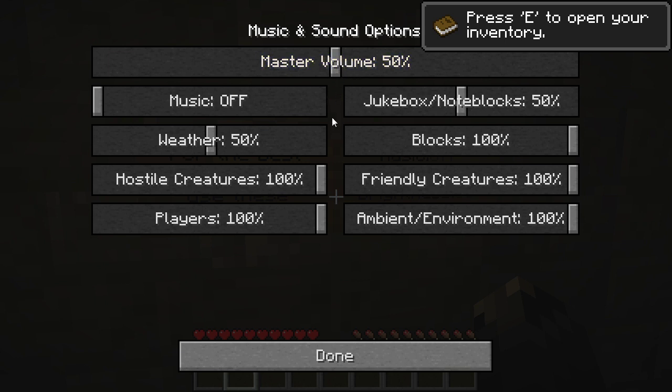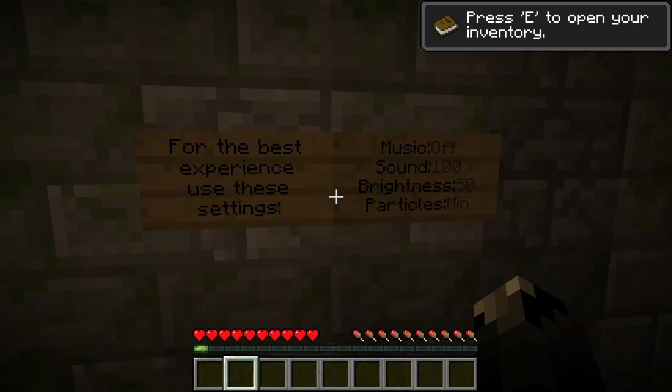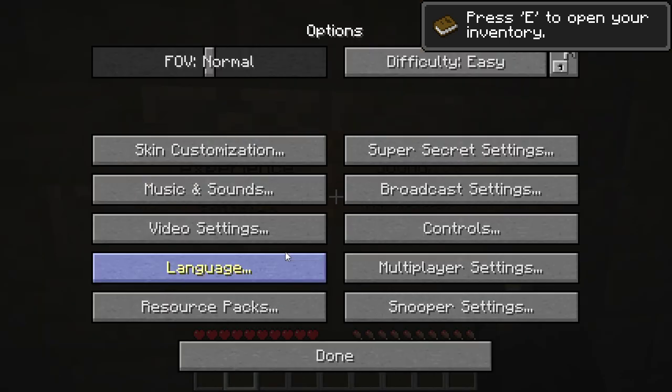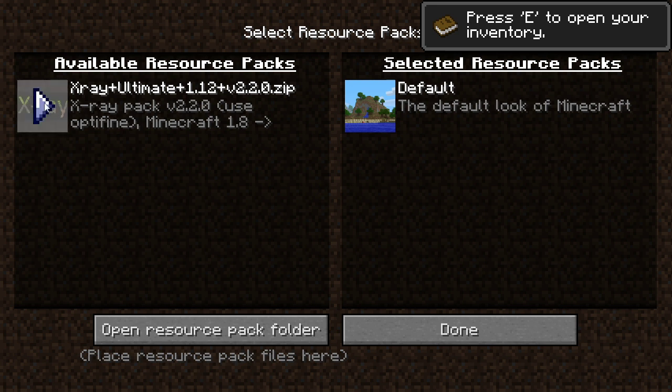I always have games at about 50. Easier to kind of look around. Brightness 50, particles minimum. We can put this resource pack in. This isn't a resource pack - oh, because there's a different version. Because then why is the x-ray one there from that time I cheated.